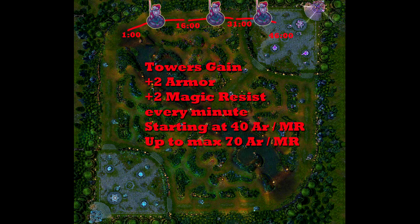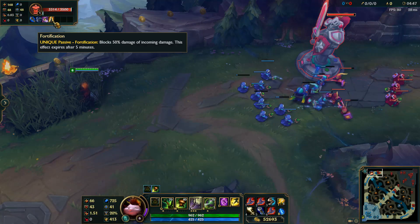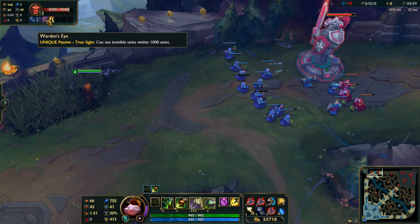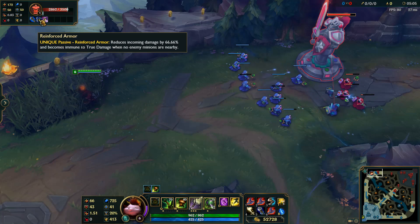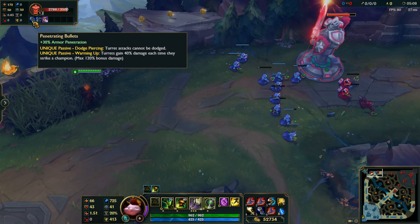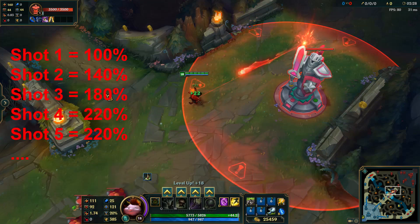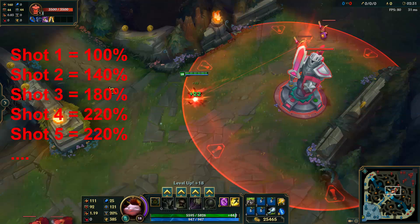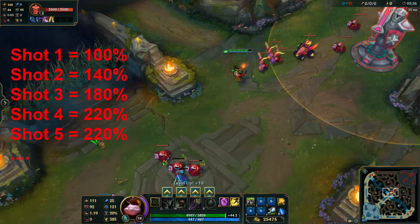This means that if you engage the second tower before 16 minutes, it's actually significantly weaker, sitting at its base 40 armor and MR. The only thing that makes towers riskier to kill as you progress is their damage, which ramps up as you progress. Turrets also have their own item inventory which you can see in game. The top lane towers have an item which gives them a buff, cutting all damage taken in half for the first 5 minutes — this was added to prevent lane swaps in professional play. Tower damage also ramps up over 3 shots, dealing a maximum of 220% damage, which has the largest impact during early game tower dives.